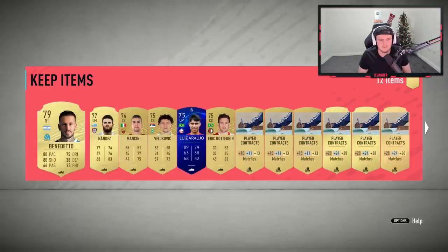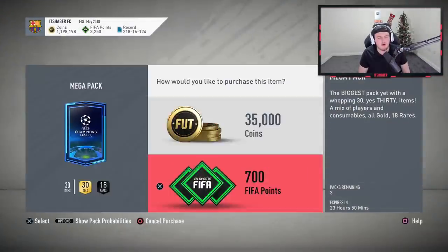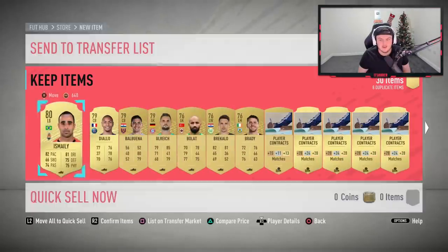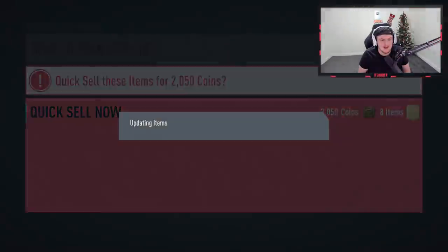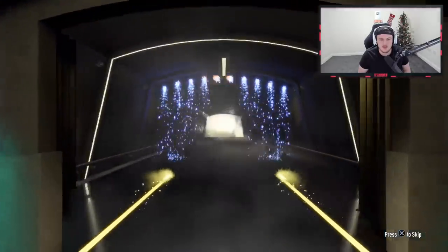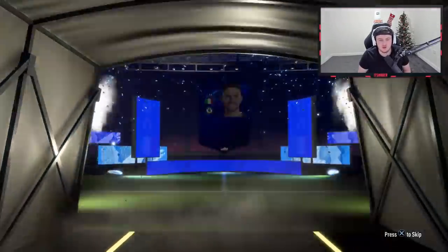These mega packs are not looking great. I was hoping to get some 84s or 85s to help with the 83 rating. We also have a La Liga Player of the Month, Toko Ikambe, which is pretty cool. I like that we're getting Player of the Month from all different leagues now. But yeah, these mega packs - not a great set. We've got something here - it's going to be a UCL player, Italian centre mid. It's 83-rated Jorginho. We'll take that - it'll help out with probably one of the ratings.